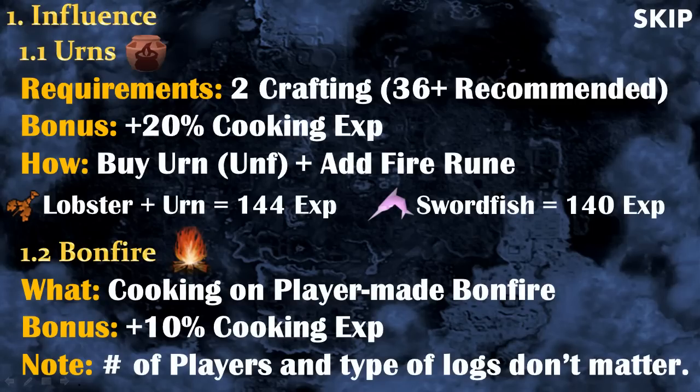Now let's talk about a few things that will influence the amount of experience you get in cooking. The first thing is urns — they are really important when cooking because they give 20% bonus experience, which is a lot. The only thing you need is level 2 crafting for the cheapest urns, but for the best ones you will need level 36 crafting as a free-to-play player.